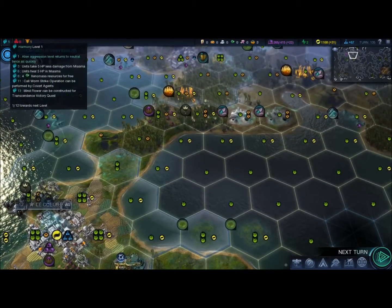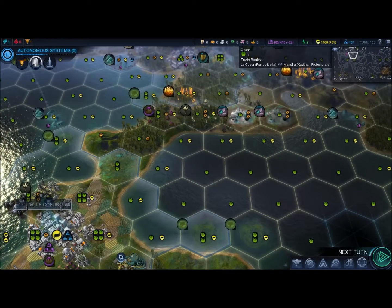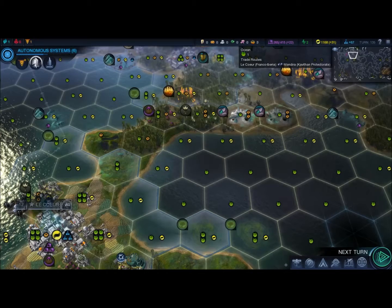Affinity is shown in the top left of your screen here. You can have one of three affinities: Harmony, Purity, and Supremacy.